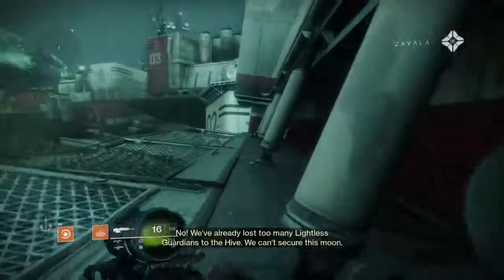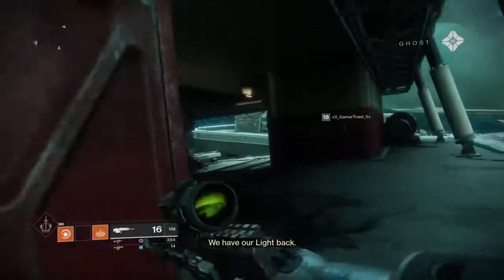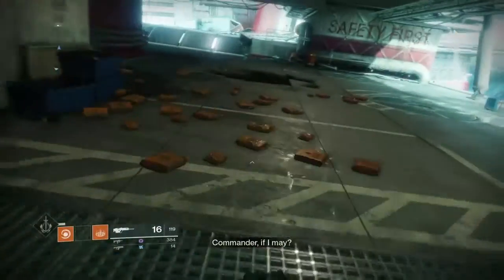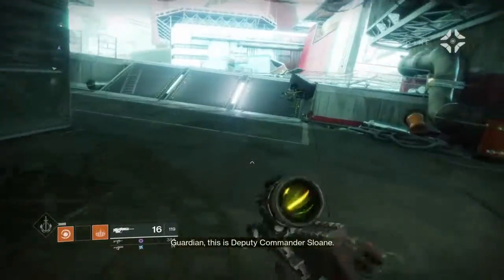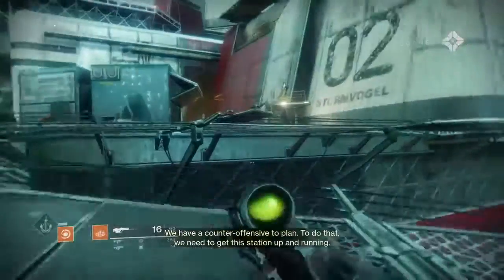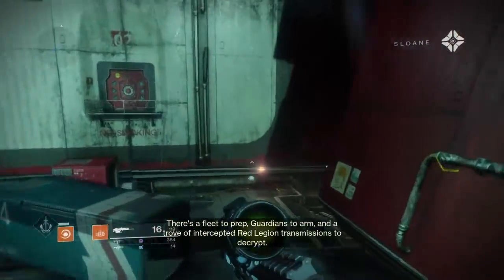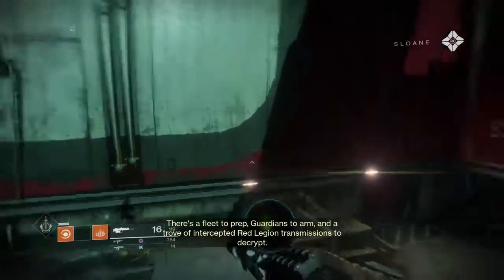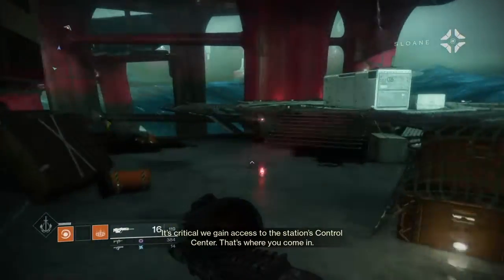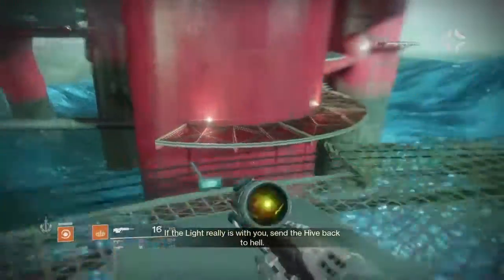This is the planet of Titan — this is the Red War. Whoa, something just pushed me — could have died. Zavala says we need to get the station up and running. There's a fleet to prep, guardians to arm, and intercepted Red Legion transmissions to decrypt. It's critical we gain access to the station's control center.